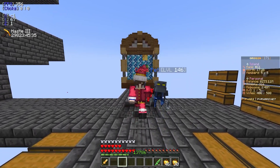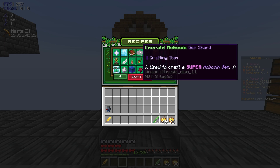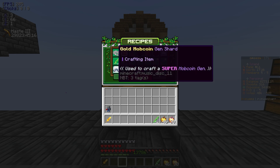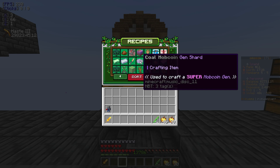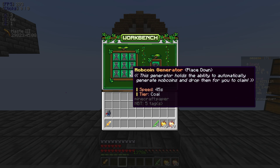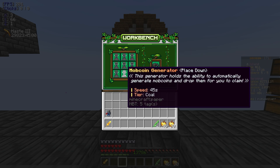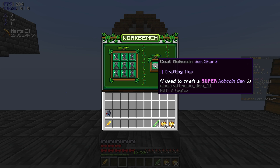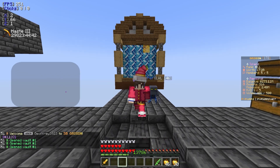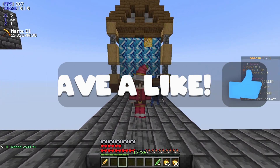Minecraft Skyblock has some insane recipes, and if we type slash recipes, there are a few that stand out: emerald mob coin gen shard, gold mob coin gen shard, coal mob coin gen shard. Essentially, you put mob coin generators in a crafting GUI — one in every single slot, so that's nine — and then you get one of these shards, which can be used to craft a super version of that type of mob coin generator. I want to go ahead and craft a super mob coin generator today.